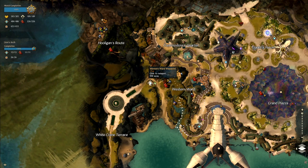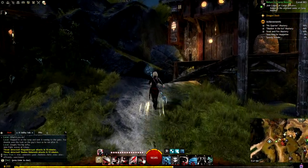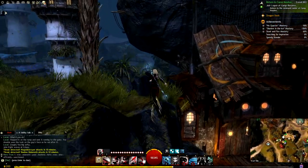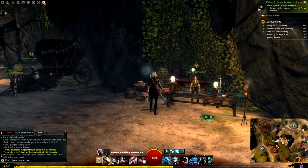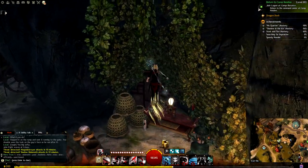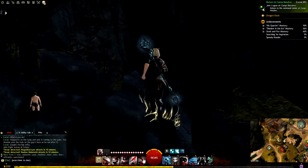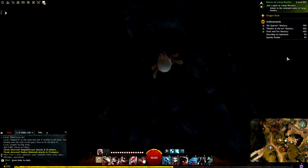We are now at the Western Ward waypoint, heading towards my personal waypoint for number 10. I'm trying not to use a mount because this is a core area and not everyone will have one. We're looking for some boxes — go on the boxes, in behind them, up the rocks, then turn around. And there is number 10.